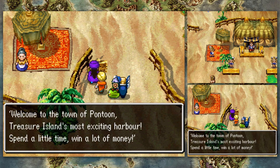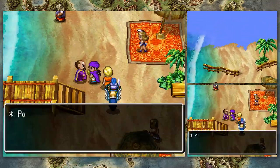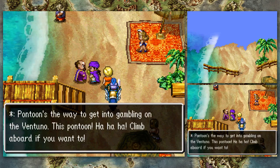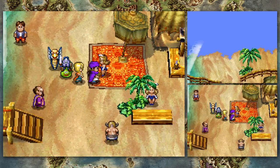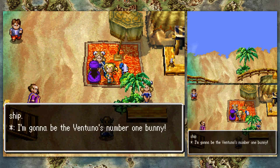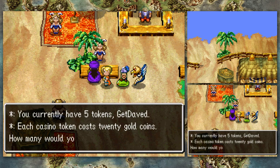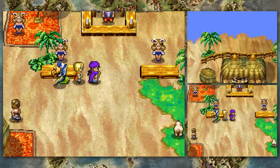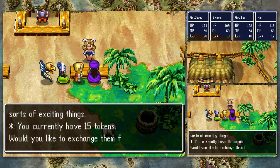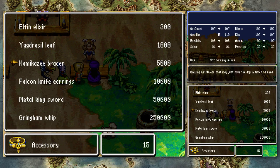Treasure Island's most exciting harbor — well, that's exciting stuff. I just need to save my money so I can gamble. I'm going to go nuts and buy ten more. I think it's the same sort of stuff they had before — falcon knife earrings, which they made stronger. You can attack twice with them, so they're actually really, really good.